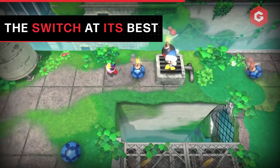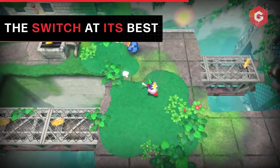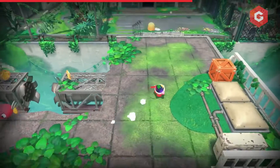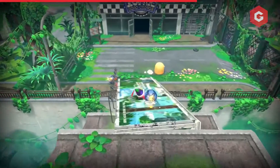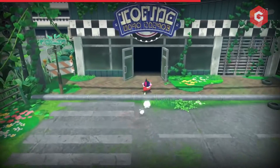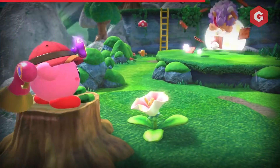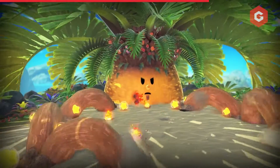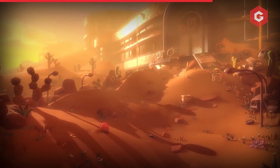The Switch isn't renowned for its graphical fidelity or processing power, but Kirby and the Forgotten Land makes brilliant use of the hardware. It's probably one of the best-looking games on the system, with colours popping and vast landscapes shimmering in both handheld and docked modes. There were several occasions where, as the level starts, you slowly pan up to the area you're about to explore, and we were left agape by just how pretty these worlds can look. Recent Switch games like Rune Factory 5 have shown how the Switch is occasionally not up to the task of running graphically intensive games, but Kirby handles it exceptionally well.